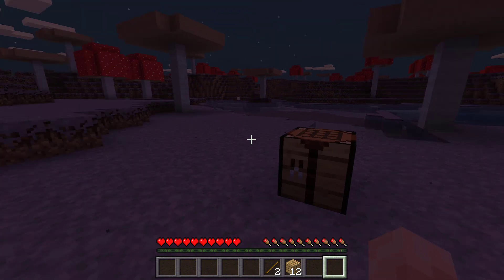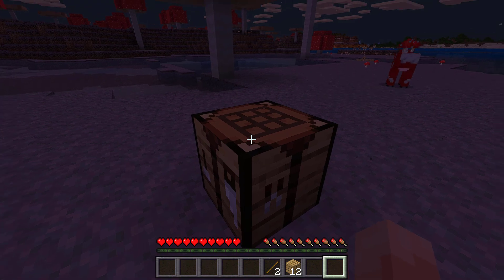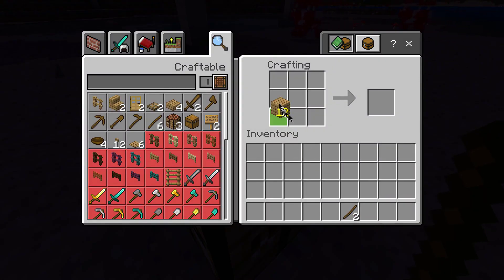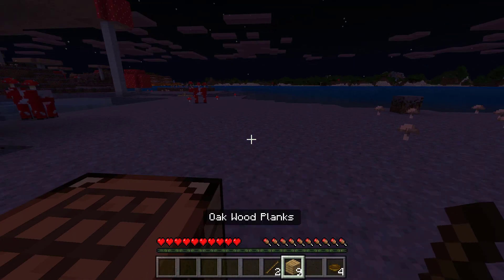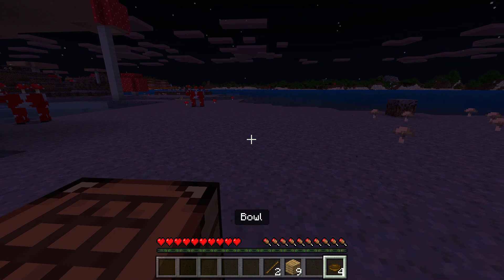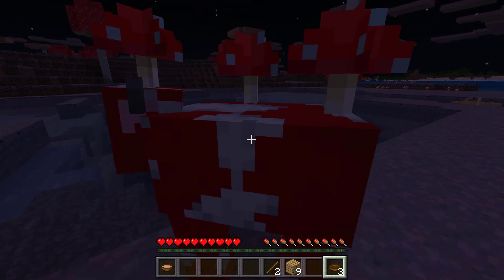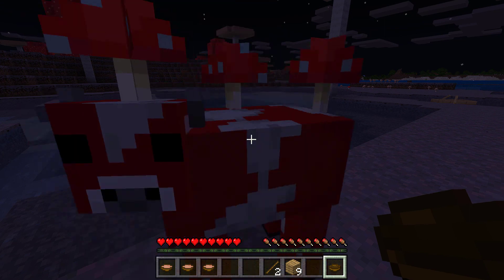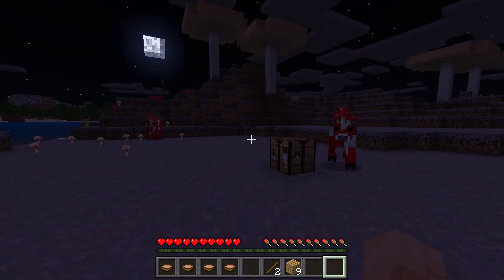Usually in these biomes there are no trees on a mushroom island. What I'm going to do is make a bowl. You can go up and right-click on a mooshroom with a bowl and get some mushroom stew. So we have some mushroom stew now.